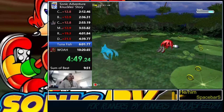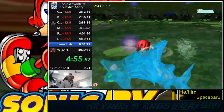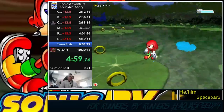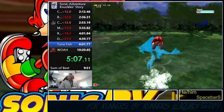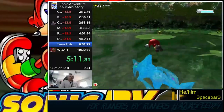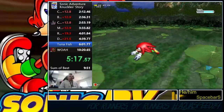Here we go on to everybody's favorite auto-scroller fight — it's a counting simulator. We count the number of swims Chaos does, then wait until he's vulnerable to deal damage. He does three swims and attacks, then three swims and becomes vulnerable. One, two, three — there's the attack. One, two, three — here comes the surface. We do that three more times.